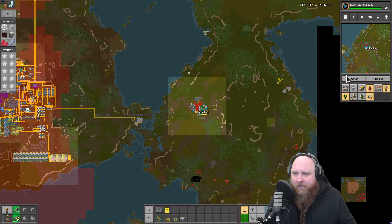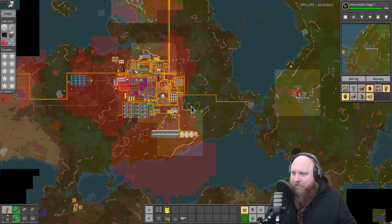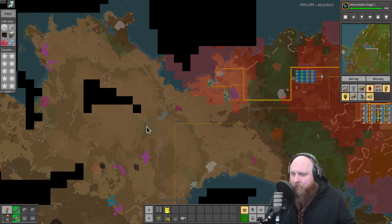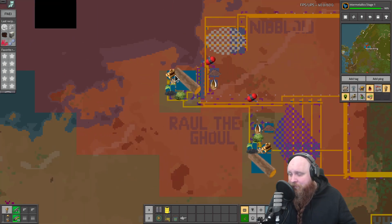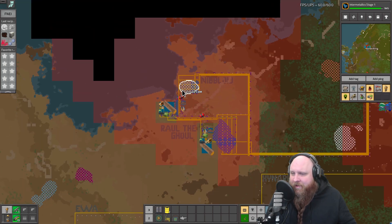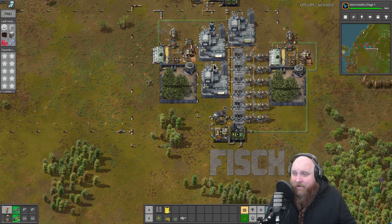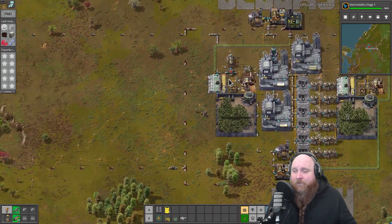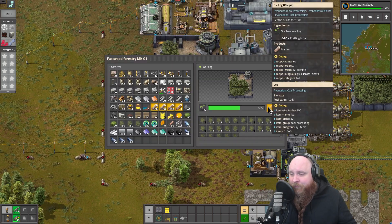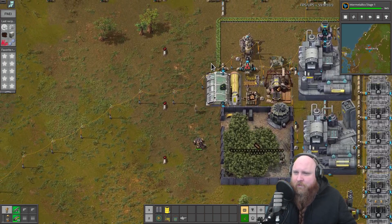Every tree farm over here consumes 910 pollution per minute, whereas the total of this block produces 300 pollution per minute — so we sink quite a lot of pollution. You'll notice on the map that there's almost no pollution going around over here. The same is true for some other places — we used to have quite a bit of pollution over the desert, and I've placed down two of the same tree farms near those mines to reduce pollution from there. It is extremely effective — I will probably be placing more tree farms everywhere.